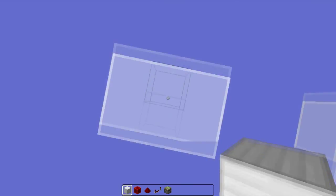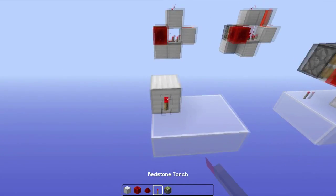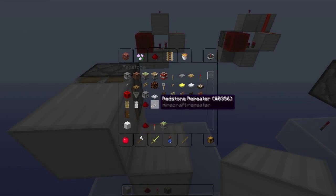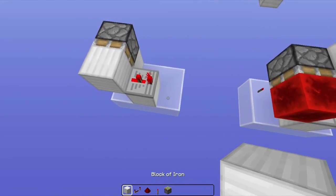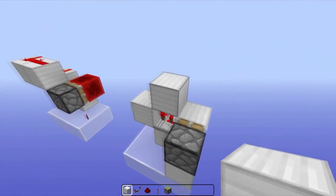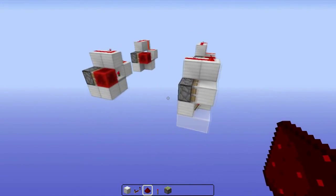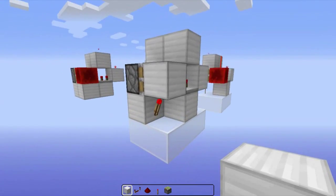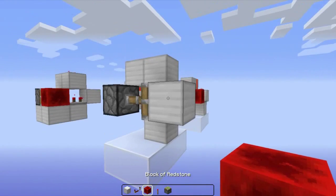To build this other design, you will need a block there — it's pretty similar. Torch there, sticky piston, block there, block there, repeater on two ticks again, block there, block there, and block there, with redstone along these blocks. And here you have it. And again, if you prefer the version with the redstone block, just punch off this block and replace this block with the redstone block.